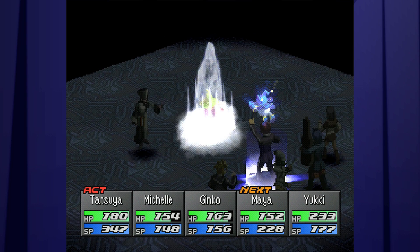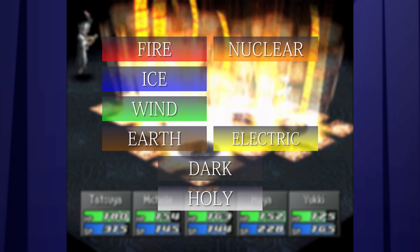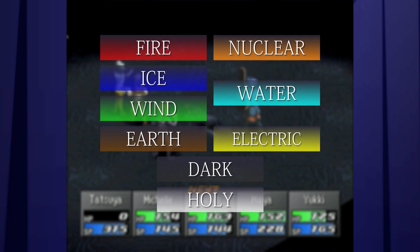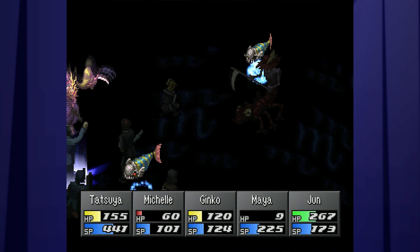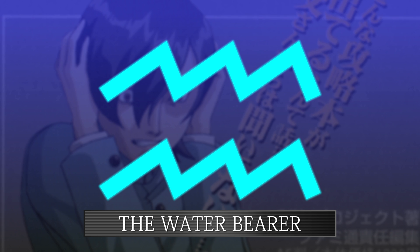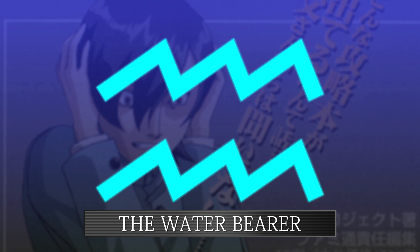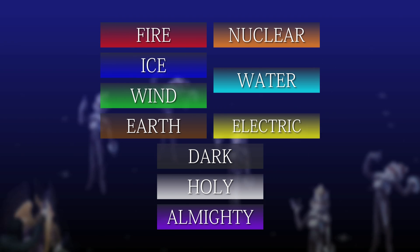The elemental skills have had some small changes but are largely the same. There is a new element — Water — which is completely different from Ice. It was more than likely put into the game to tie into Jun's Aquarius symbol, the Water Bearer. To account for this extra element, Gravity and Blast skills now fall under the Almighty class.